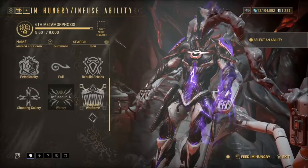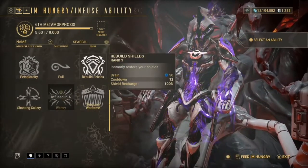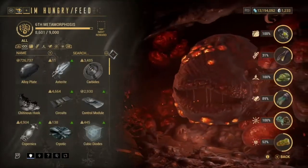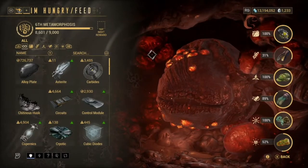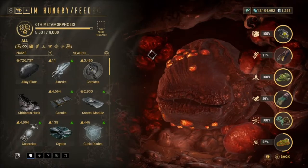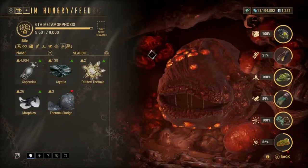So how you feed the Helminth is you use abilities. I did a video on how to level up your Helminth really quickly — I'll put a card on screen right now. Now, feeding the Helminth with resources can be a pain, but I'm going to try to explain it in the easiest way.